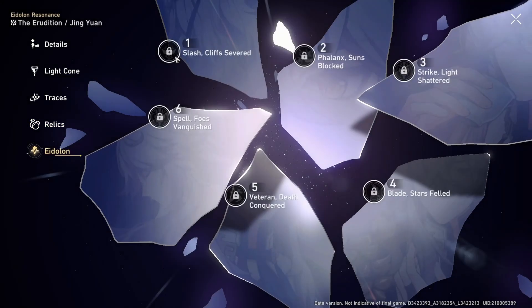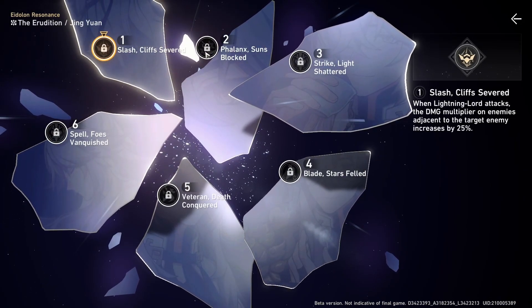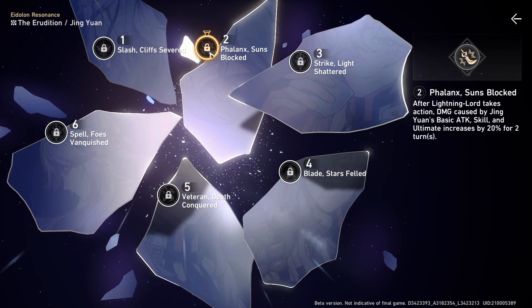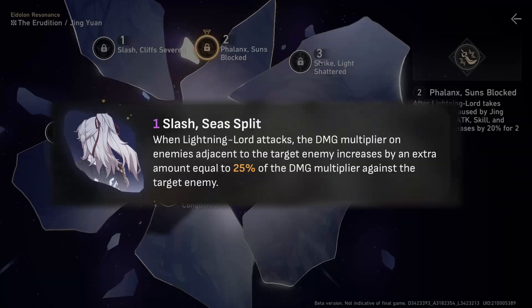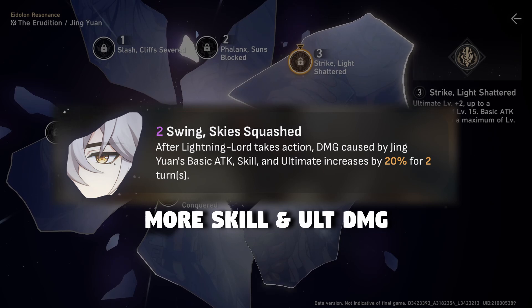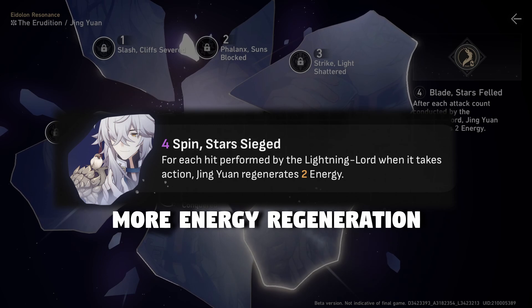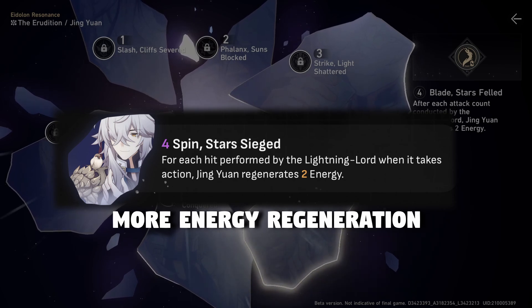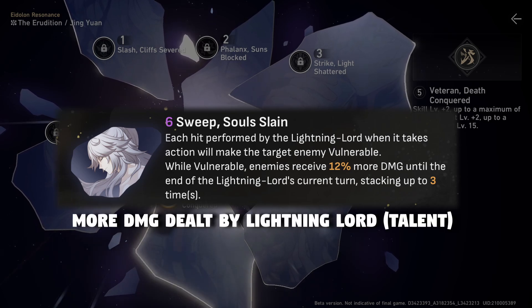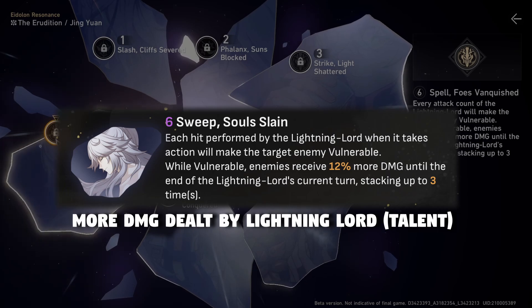For Eidolons, E0 Jingyuan is already really strong, so you don't need to chase Eidolons — great news for F2P players. For those who want to invest further: E1 adds more AoE damage, E2 adds more skill and ultimate damage, E4 adds energy regeneration (each Lightning Lord hit set regenerates ultimate energy), and E6 lets the Lightning Lord deal even more damage. Hopefully this guide gives you a much better understanding of how Jingyuan works!